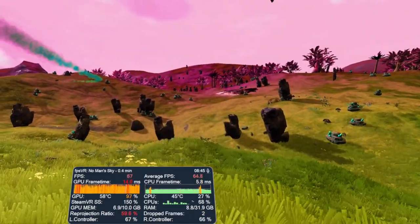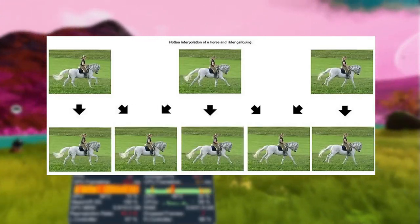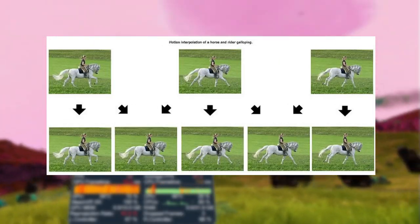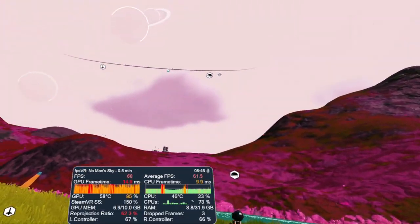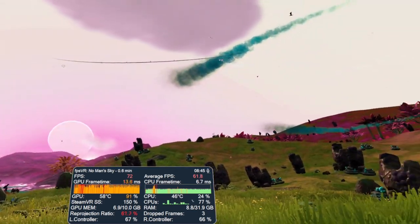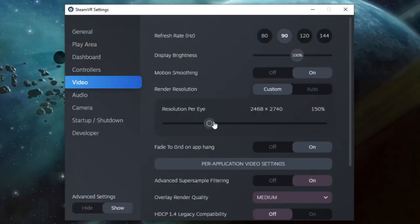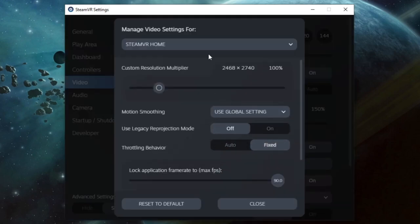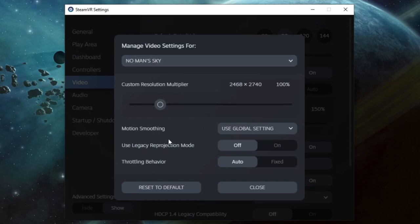Standard reprojection allows games to run at half frame rate, interpolating every other frame to maintain FPS. It does this on an automatic basis, and it can cause issues when half frame rate can't quite be maintained in more demanding titles. This new feature in SteamVR allows users to lock the frame rate at varying multiplying factors of the native headset refresh rate, in order to better manage this reprojection.